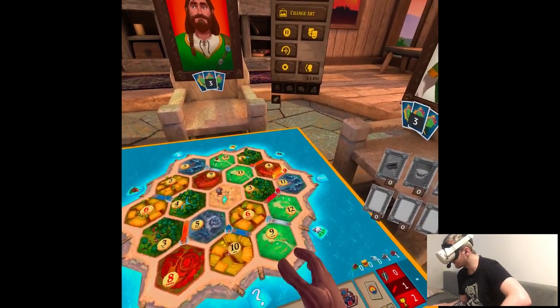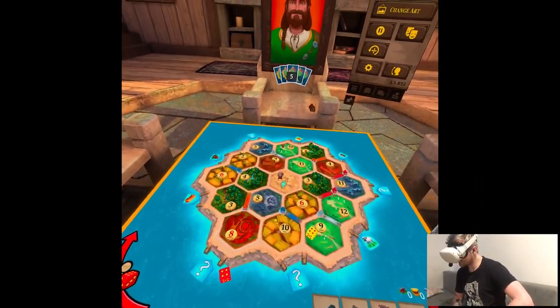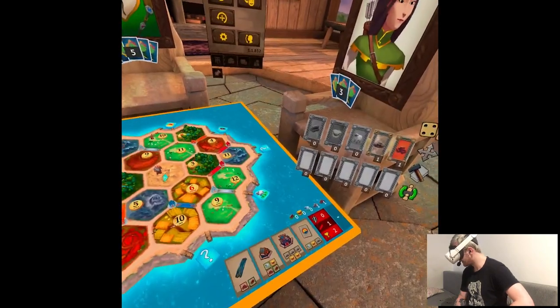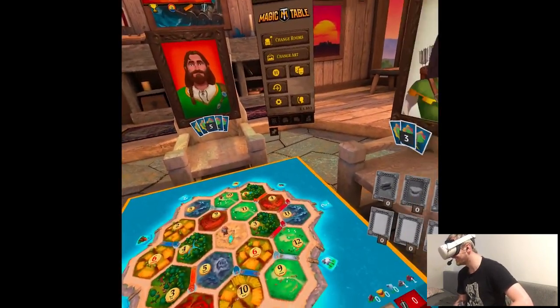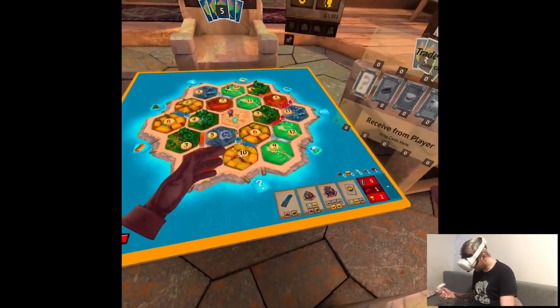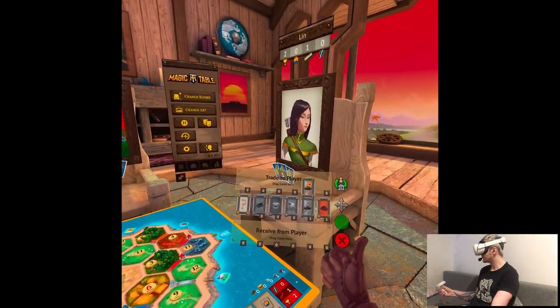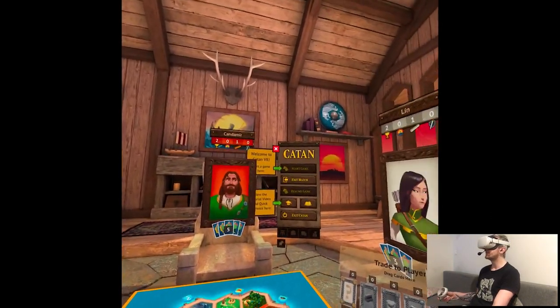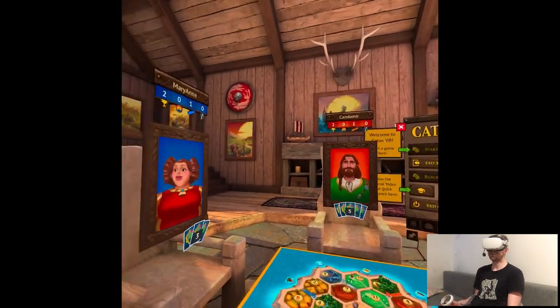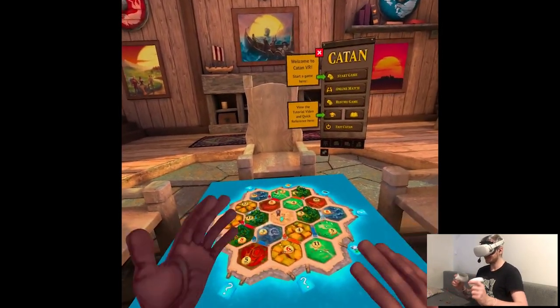I wanna roll both resources. Eight — so I'm not getting anything. Can we build anything? No roads, no developments. For the road I need wood, but I don't have it, so I can't build here. Is anyone giving me something? This feels sad to play with AI. I'm gonna do an online match because this seems a little bit weird.